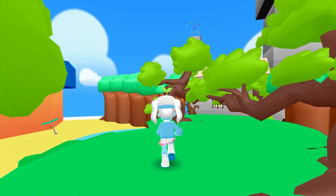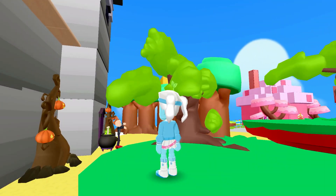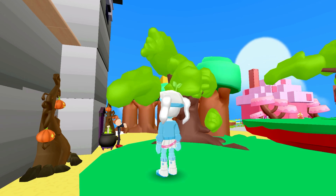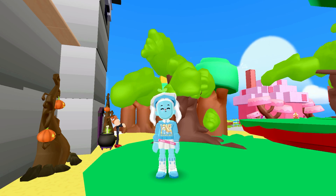Speaking of Gargamel, he lives in that creepy tower together with his cat, Ezreal. They are our sworn enemies. Gargamel's been hunting down Smurfs and collecting their essence to become the most powerful wizard and control the world. But don't be afraid because Smurf Village is safe and is hidden deep within the forest.